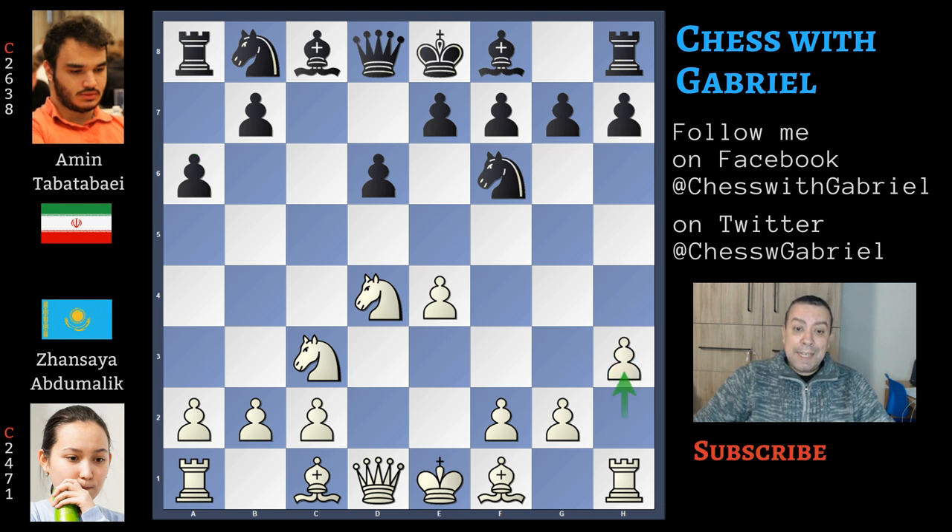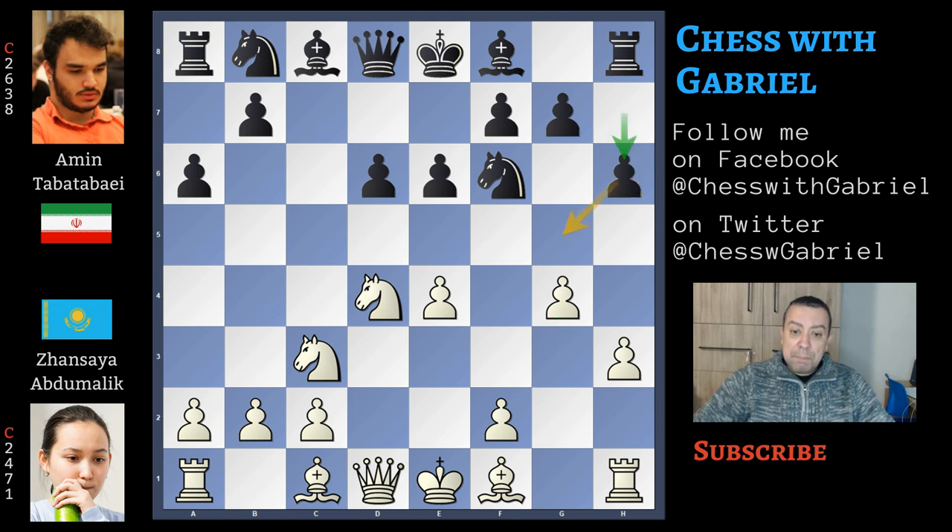Now h3 is the Adams Attack — after h3, white will play g4 to develop the light-square bishop in fianchetto. Black answers with e6, creating a small center, and now g4. In this position, h6 played by black is a controversial decision because bishop to e7 is the main line. This move does prevent g5, which is the recommended move after bishop to e7, but after h6 this pawn becomes a target and the black king will never be completely safe after castling short.